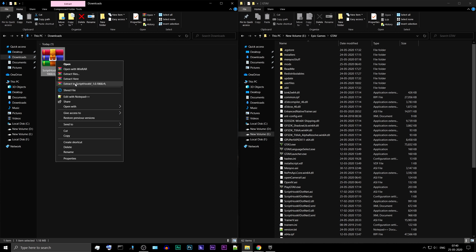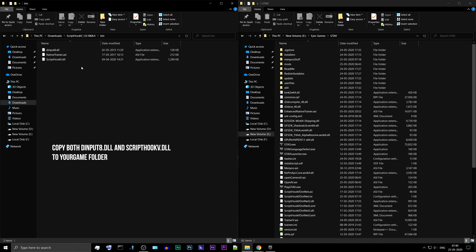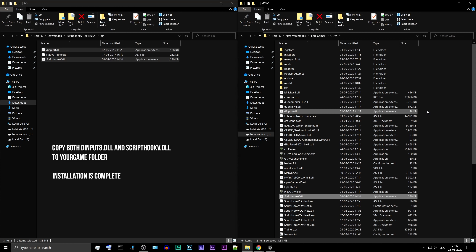Extract the downloaded package. Go to the bin folder. Copy both dInput8.dll and ScriptHook5.dll to your game folder. The installation is now complete.